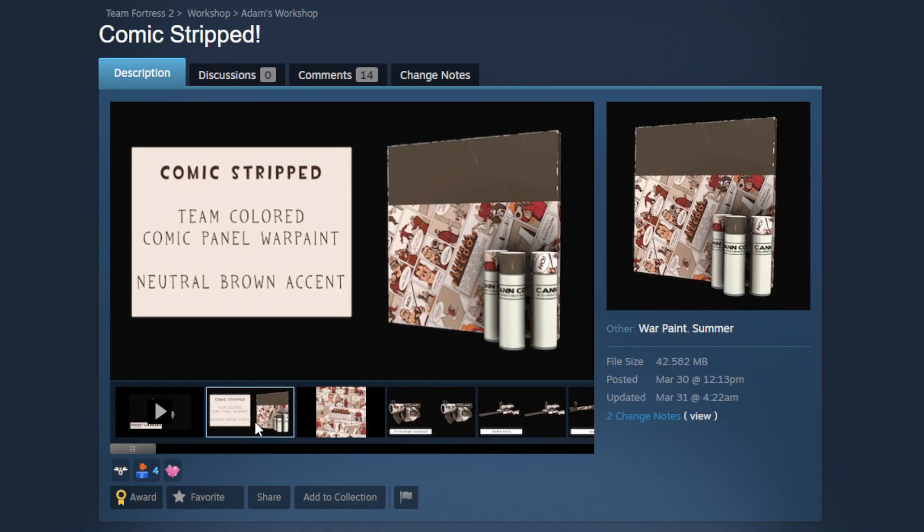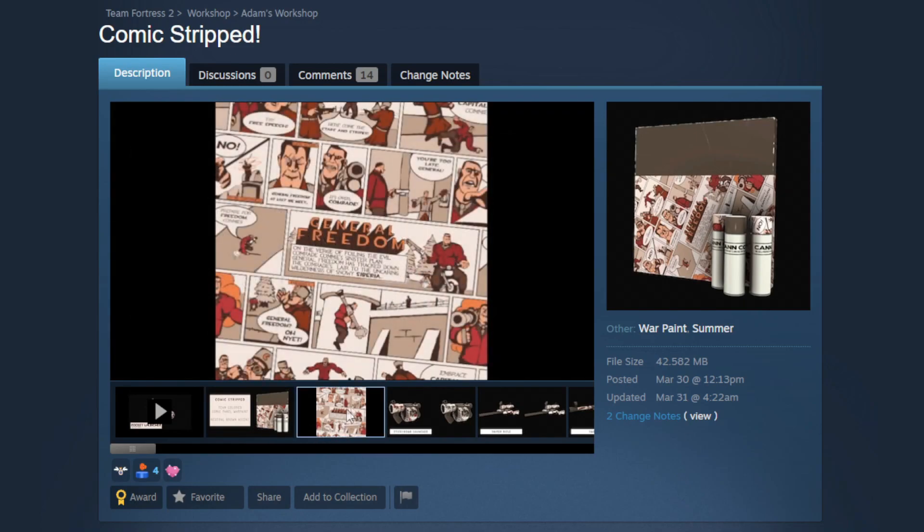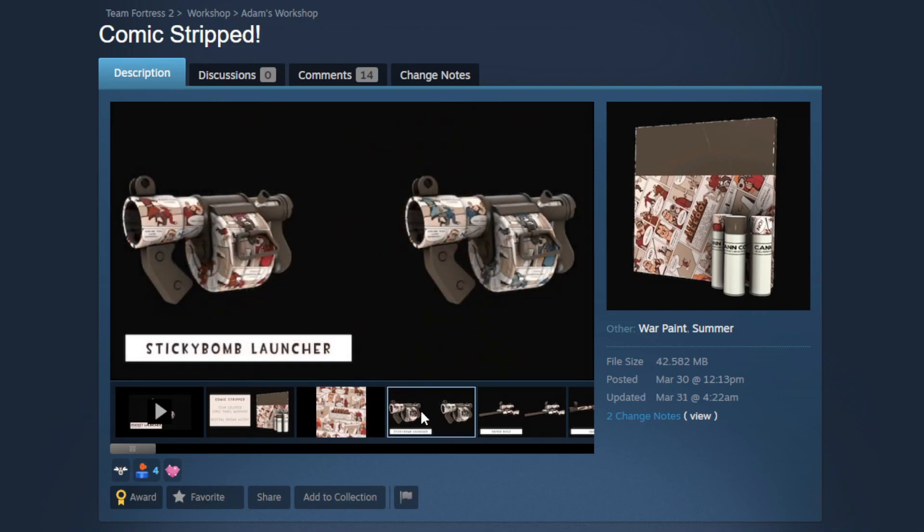Now we're going to follow that one up with a really novel war paint — this is the Comic Stripped war paint. As you can probably guess, the main texture is going to be this original comic that the creators made. CS:GO has a couple of skins like this, like the Pop-Up and the Fizzy Pop M4A1-S, and I think that kind of skin looks really cool. I think this looks really nice as a war paint, and it's team colored which makes it easy to work into loadouts.